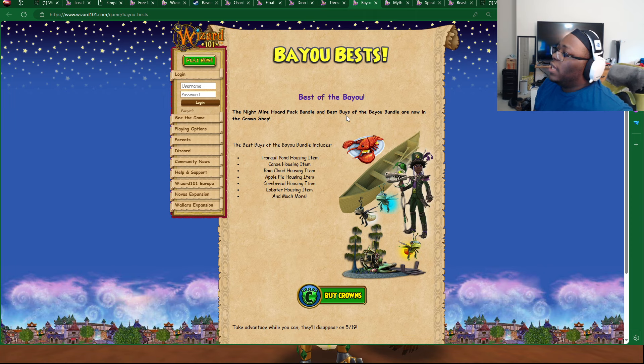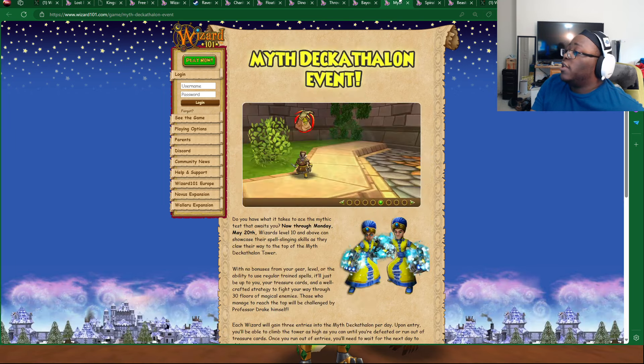We got the Bayou Best — that's the housing bundle we talked about. They also have the Nightmare Horde Pack bundle — you get 12 for the price of 10. Make sure to check out the Crown Shop if you want to look for some cool stuff to buy.